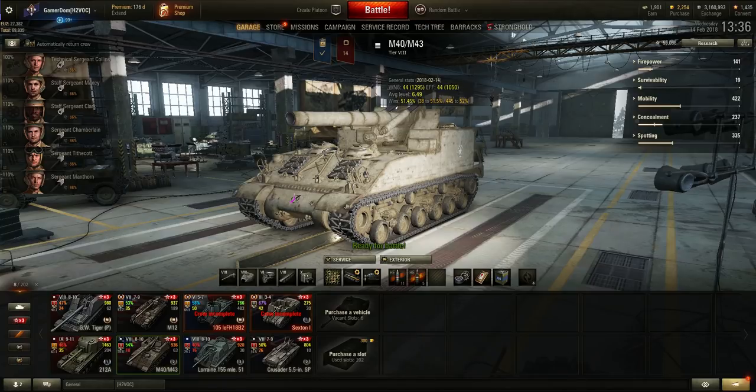One more thing — and this will annoy the super unicums — if you see a particularly good enemy player through XVM showing as a purple, prioritize targeting them first. It pisses them off, which is always a good thing, but more importantly, if the best player on the enemy team is constantly having to dodge artillery shells, getting stunned and damaged, it will lessen their effectiveness. Their team will perform worse because their best player is either killed, kept busy, or forced to do things they don't want to.